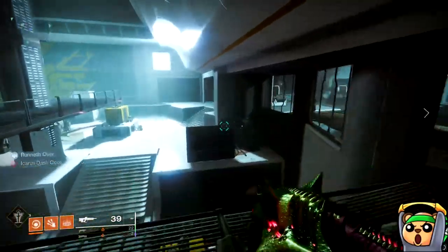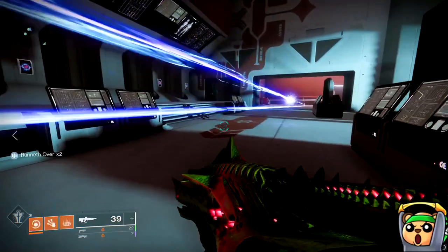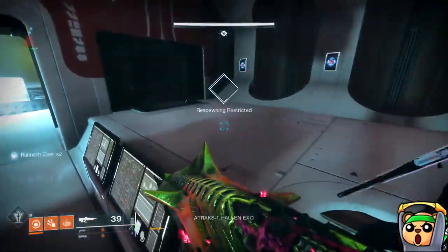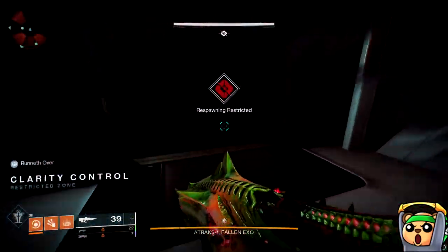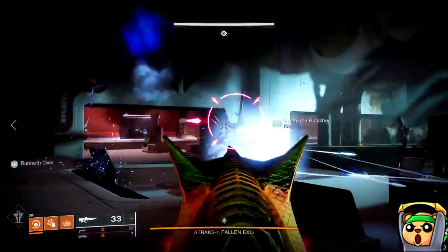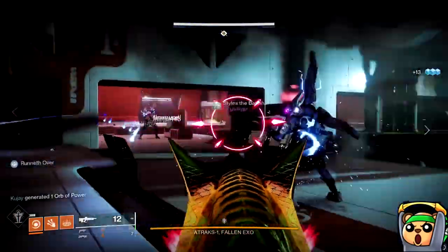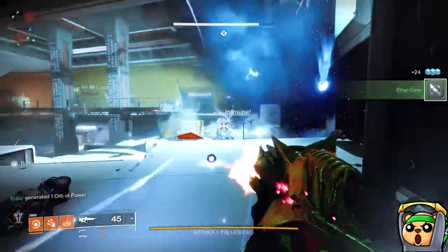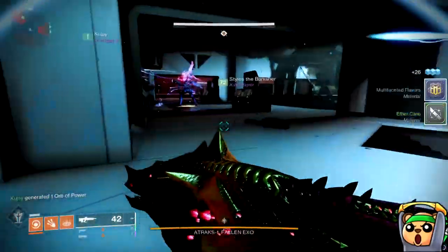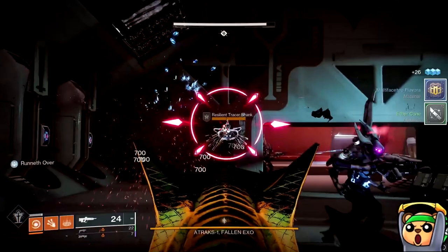Starting today, December 20th, the weekly Rotator raid is going to be Deep Stone Crypt. This means the Deep Stone Crypt raid is farmable for the entire week, so you can get red borders for every single weapon in the raid — whether it be the sniper, hand cannon, the scout, whatever it may be. Now, one thing to note is that this raid is only going to be farmable twice before Lightfall — this week on December 20th and much, much later closer to Lightfall, and that's it.